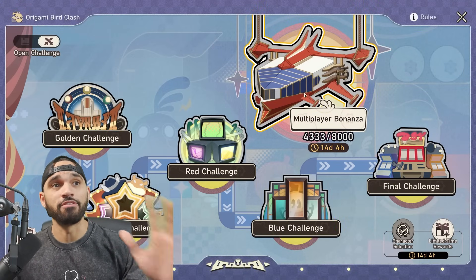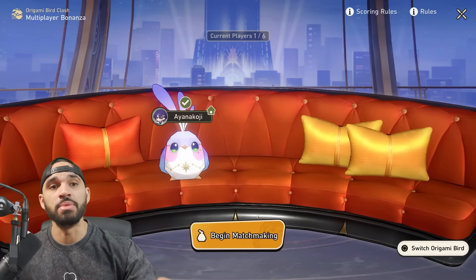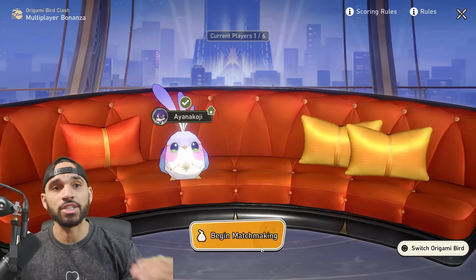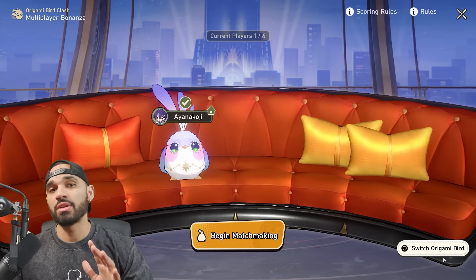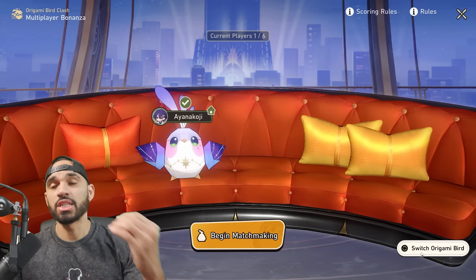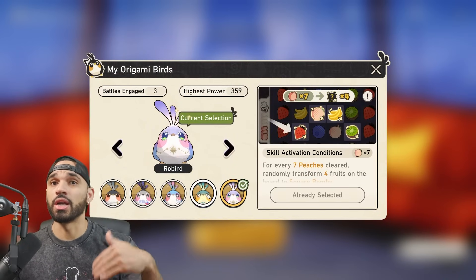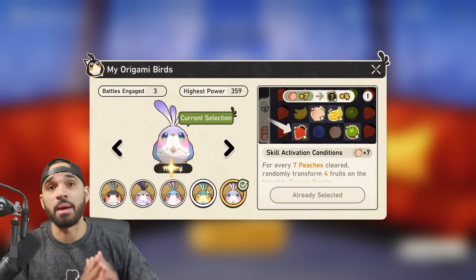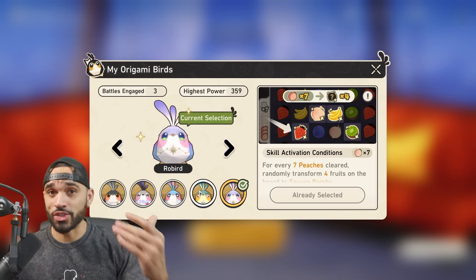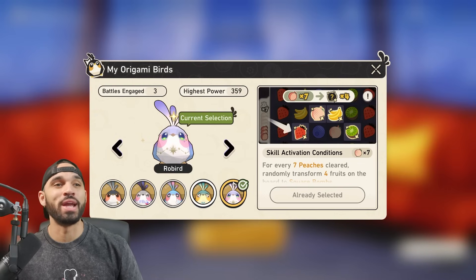But let me tell you, it's actually really, really fun. Multiplayer Bonanza is the PVP mode — you click on this little ship up here, it'll take you to the PVP area and you can begin matchmaking. Down here in the bottom right-hand corner, this is where you choose the birds you want to utilize.